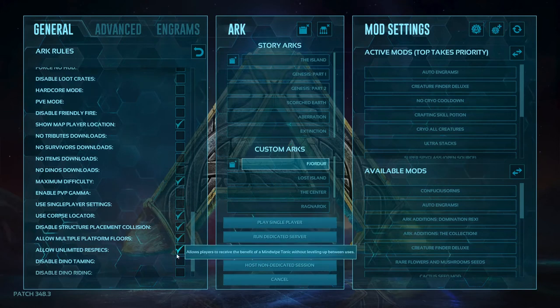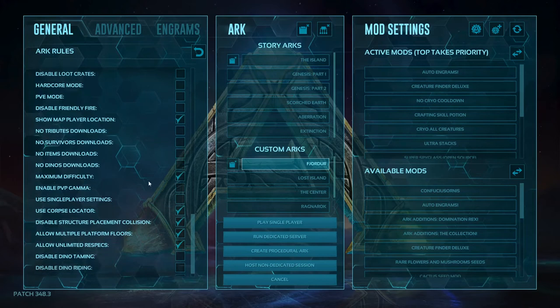Unlimited respecs — on single player you're not going to have enough engram points, especially on Xbox or PlayStation, unless you're on a server that gives you engrams or a Nitrado server. If you don't have unlimited respecs selected, you can only use a mind wipe tonic once. If you do have it selected, you can use the mind wipe tonic multiple times. Xbox players, you're kind of out of luck on engram points unless you're on a Nitrado server — you'll have to use unlimited respecs so you can get everything.